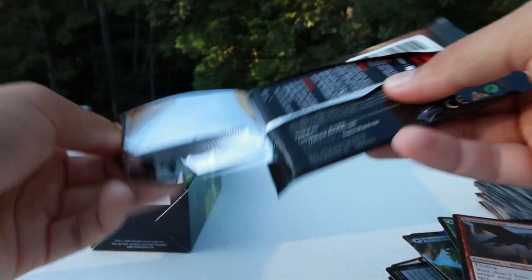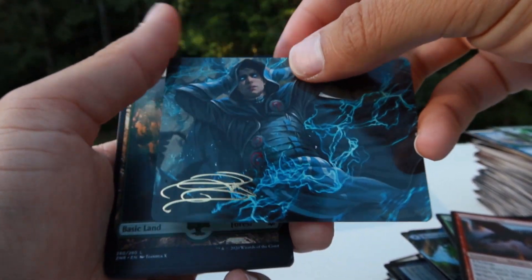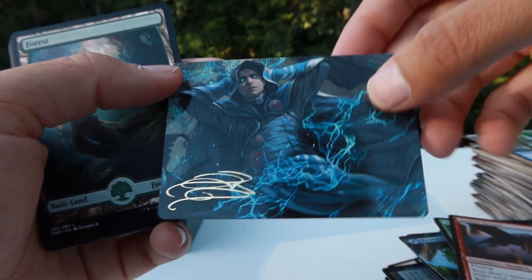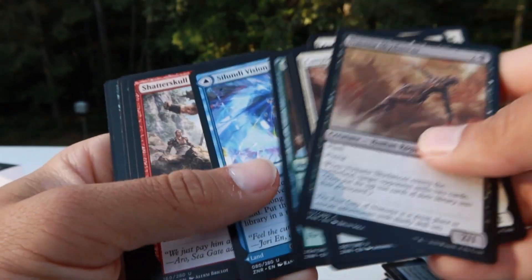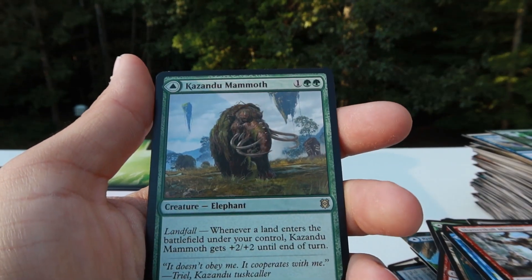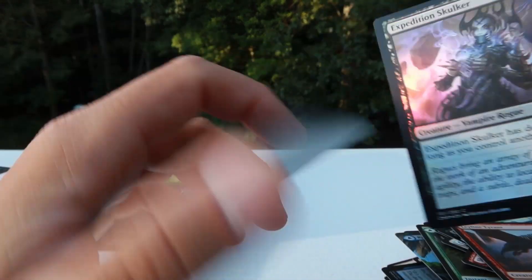Alright everybody, last pack — it's the Zendikar Rising set booster pack. These packs are awesome, maybe we'll pull something from the list. A signed gold art card — there we go. I don't know what to think about these, they're definitely cool — I definitely want to collect some of these signed ones. Skyclave Pickaxe, Sandawn Vision, Shatter Skull Minotaur, Kazandu Mammoth. Another Ley Line Tyrant — that's back-to-back Ley Line Tyrants, look at that, that's crazy. And a foil rare — no card from the list though.